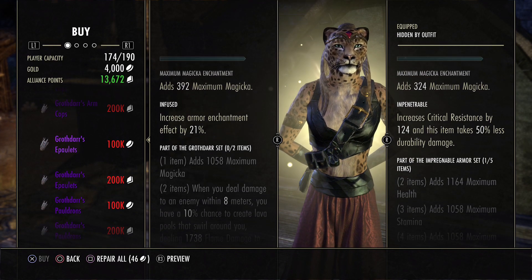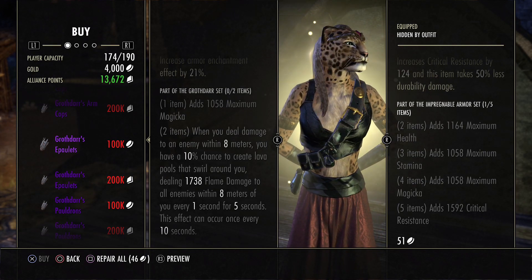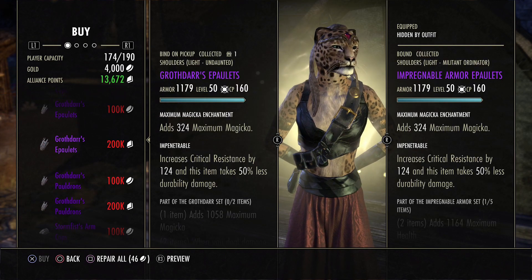Next we've got Grothar — this is pretty good for Mag DK, obviously for proc PvP, so this would work in Imperial City and battlegrounds. If you play Mag DK at all, I would definitely suggest grabbing this.